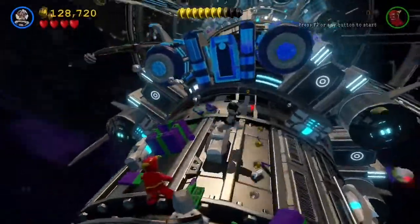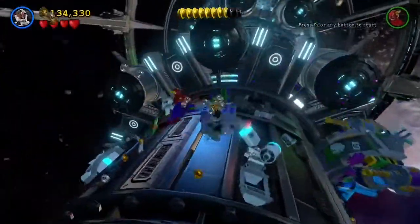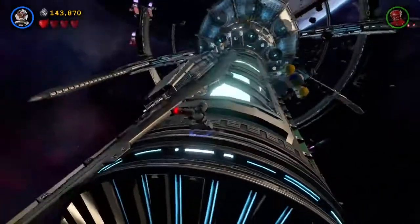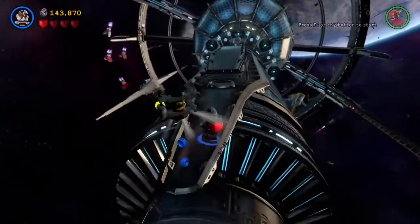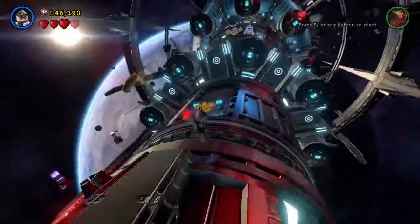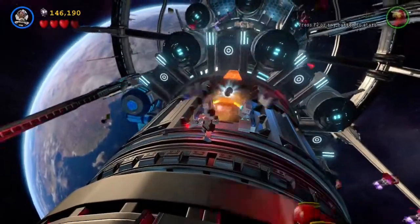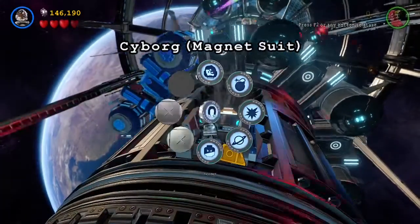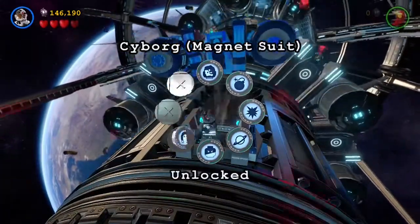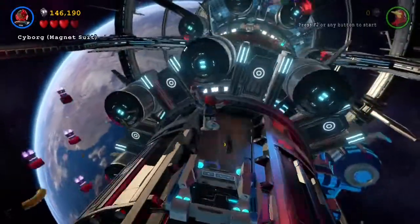One out of five — I need to break five Joker boxes. Two out of five. Three out of ten. So does Cyborg have a laser? He does. Cyborg magnet suit — he's a little red now. While wearing Cyborg's magnet suit, hold feet when close to blue magnet Lego objects to interact with them. Cyborg already has a bunch of suits: demolition suit, sonar suit, space suit, stealth suit, and magnet suit.